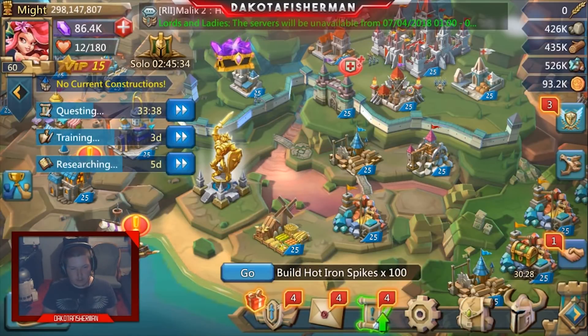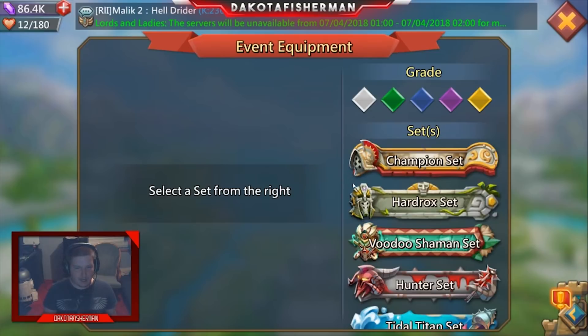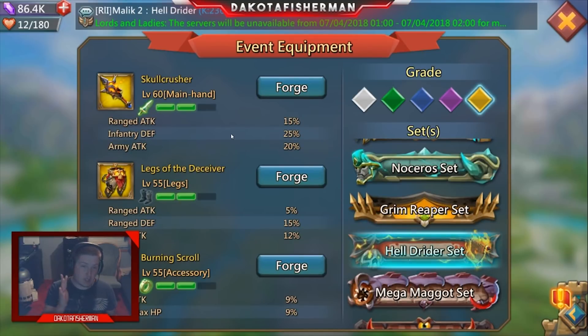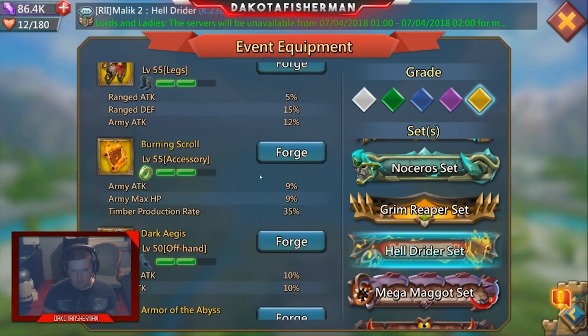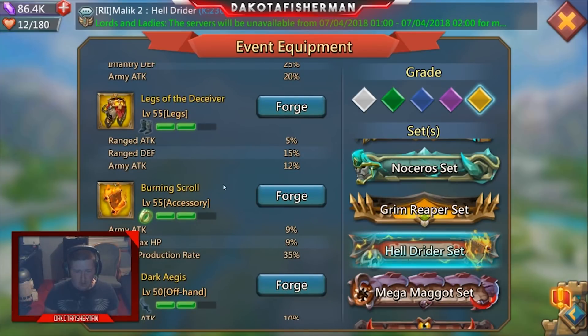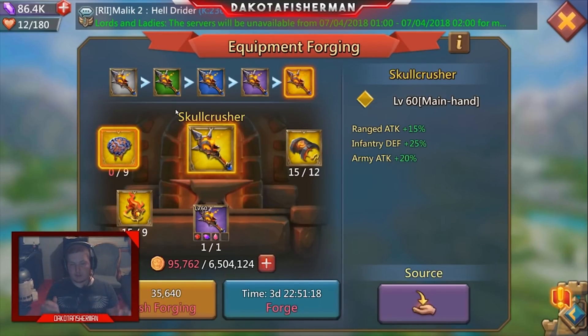Now let's look at the gear for these two monster types. This is not the all-end-all best gear in the game, but it's good in its own way depending on how you use it. The Heldrider set is the only set mostly dedicated to army attack — you can see it everywhere: 12% here, 20% there, 9% elsewhere. With three burning scrolls you're looking at nearly 27% added, plus 15% range attack in the skull crusher and another 20% army attack.